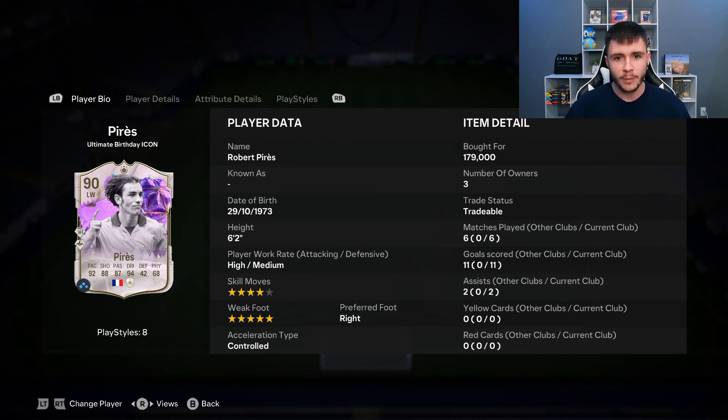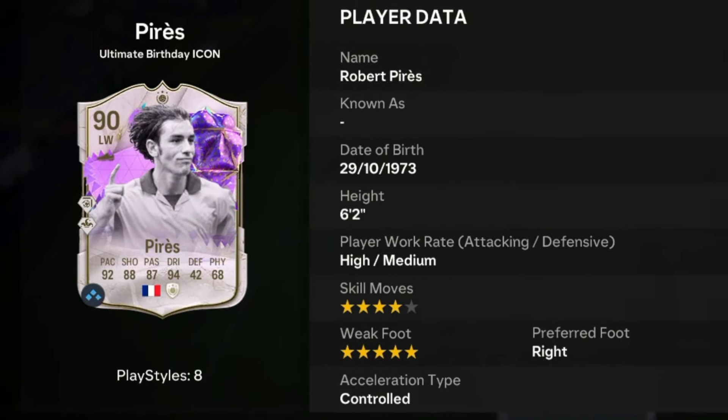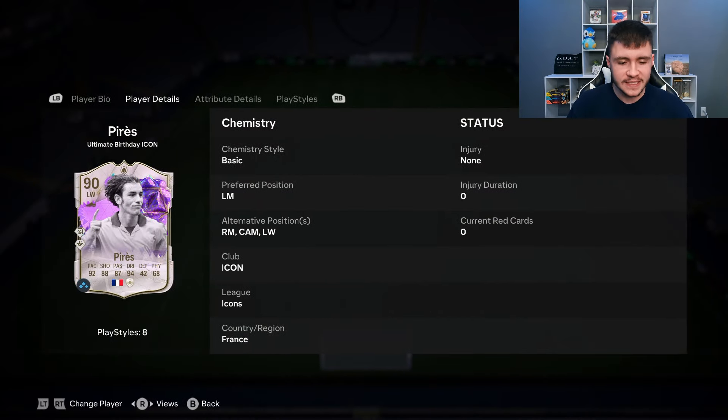It's none other than Robert Perez. Perez is a 90-rated card. He has high medium work rates, right footed with four-star skill moves and five-star weak foot. We do see a lot of versatility with the card, which is always great to see. He can play left mid, right mid, center attacking mid, and left wing positions.